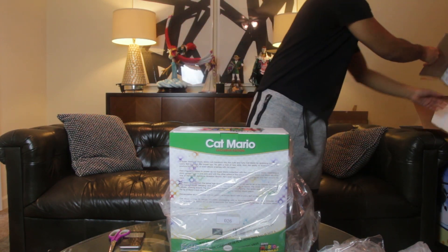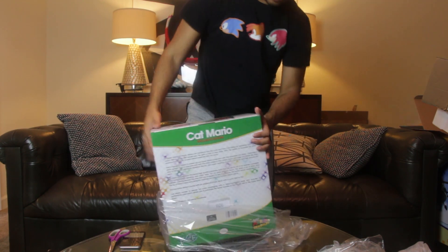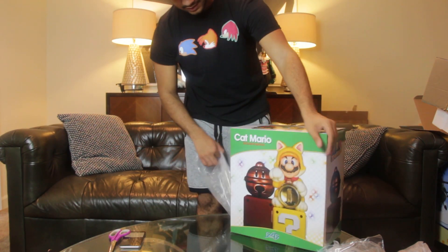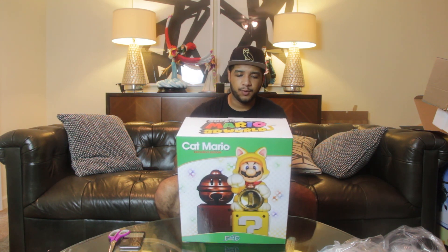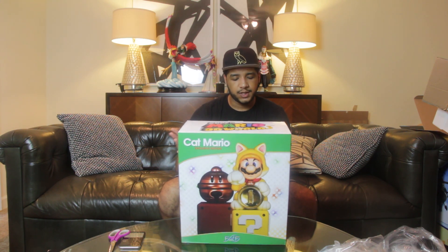So Cat Mario exclusive actually has an entirely different look to it. We can kind of swivel this around. As y'all can see right here, it's basically the Cat Mario statue version, apparently, with the red scarf. That's the difference. It says on the back: in Super Mario 3D World, Mario can transform into the cute and furry Cat Mario by grabbing one of the Super Bell power-ups. And this one right here is the one with the Lucky Cat scarf, which allows him to turn into a statue.